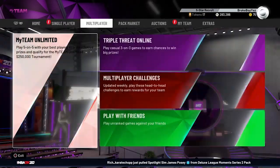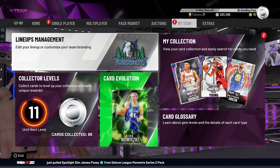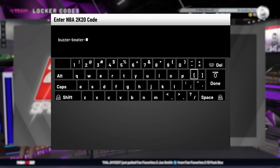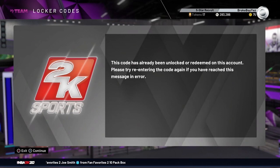I'm looking at a locker code right now and I'll have a screen recording on the screen for you guys in a little bit. I'm gonna try to put in a code that I put in on my main account. So I'm gonna put in the Buzzer Beater Love locker code right here — buzzer beater love. It's not gonna work, watch. It's gonna say the code has already been unlocked or redeemed, so that means I can't redeem it. I'm gonna go on the phone for you guys and I'll be back after that.